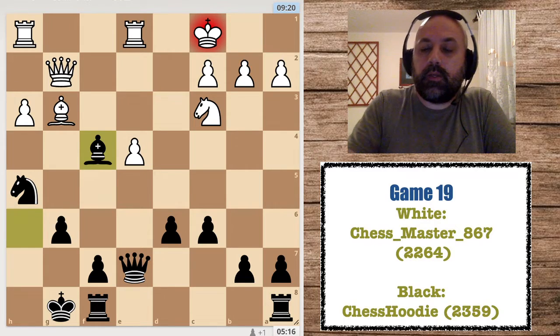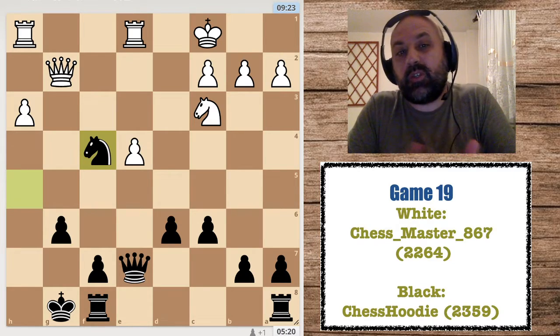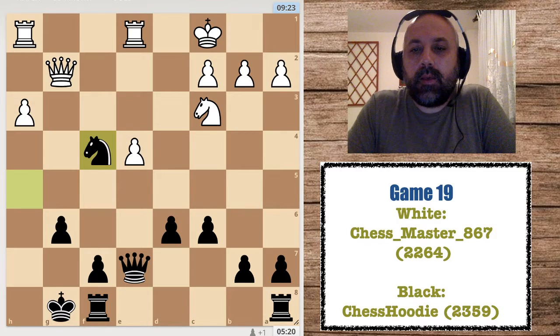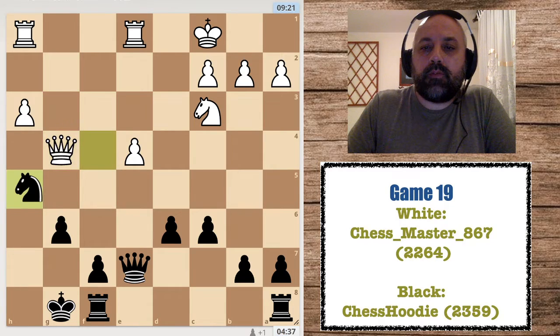We exchange bishops and that helps him a little bit — maybe now he's not lost anymore. With that bishop I would control everything; with two knights it's tricky. Qg4 followed and I played Nh5. Qe5 was interesting — that was my plan to set him a trap.